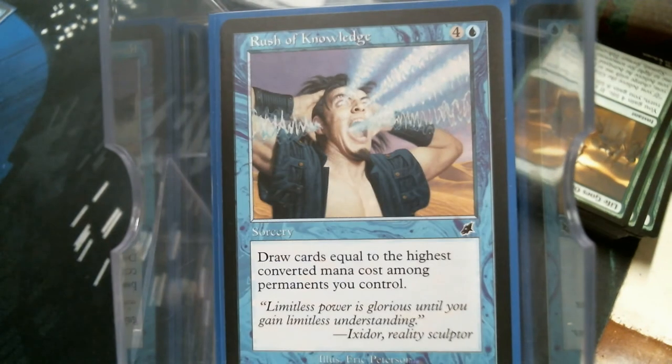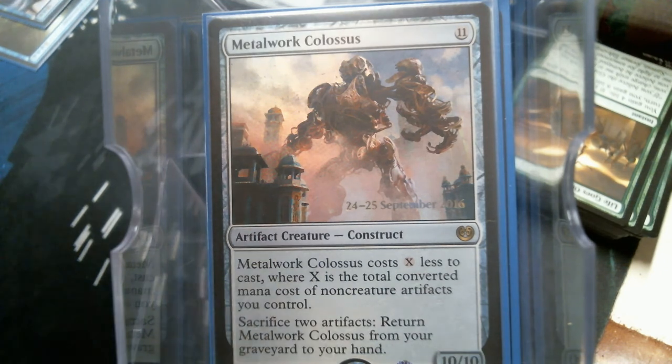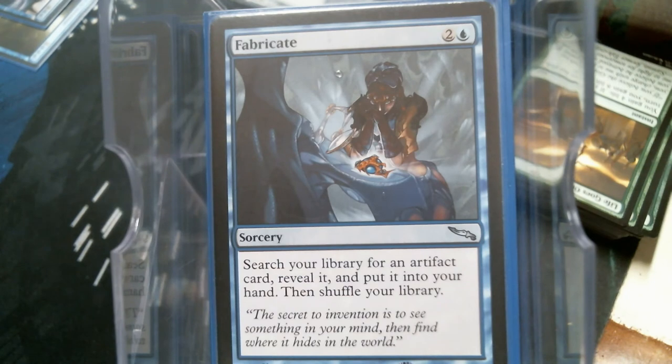Rishdan Knowledge — as you all know I love it. It's great for decks that cheat out expensive permanents. Metalwork Colossus — more times than not you're not even going to pay for this guy, but he is an 11-mana CMC on the board. Fabricate is our tutor.